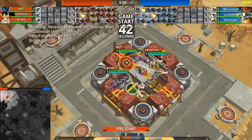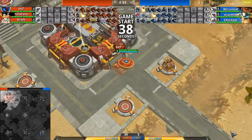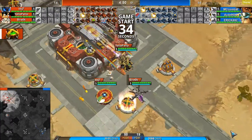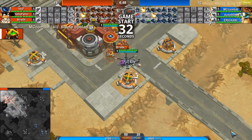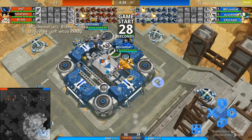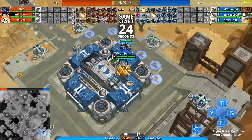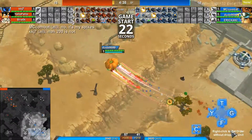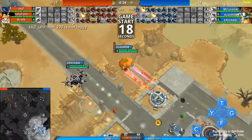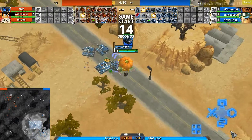Alright, here we go. This is a custom 3v3 on Thar between the red team in the upper left hand corner: KKJ7 in the Classic Saucer, Yellowfellow in the Steampunk Neo, and Sire0k in the brand new Gothic Helix. Their opponents on the bottom right hand corner: MC Combat in the Raptor Neo patrolling tangos, which is a little bit interesting around the fort. Dude9599 in a Liberty Booster Pumpkin Saucer, which is very, very famous — Kitten Aqua actually uses that quite a lot.